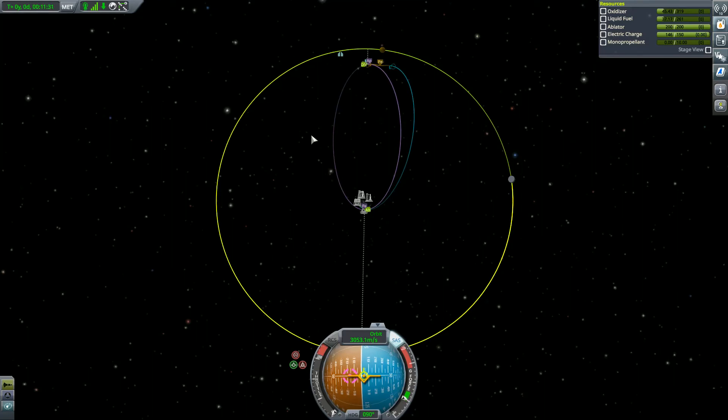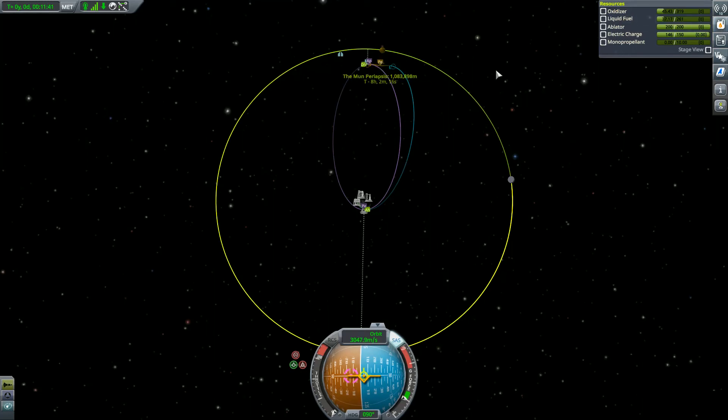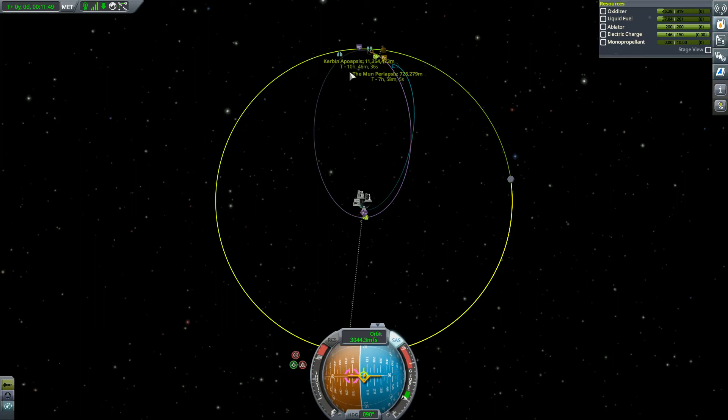I've got 37 fuel remaining with a 110 periapsis. I can get back with maybe one and a half fuel from there, so I'm going to try to get a little closer. The closer I get, the longer my mission is — I'm making it 10 hours, 10 hours 30, 10 hours 45.